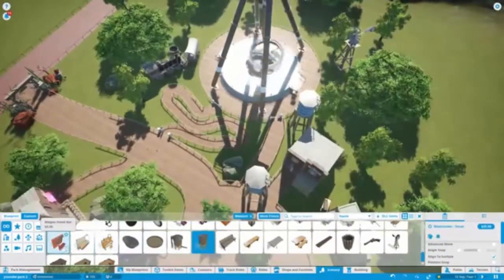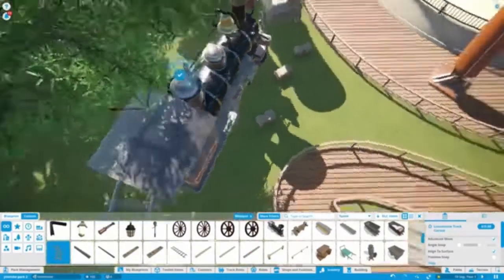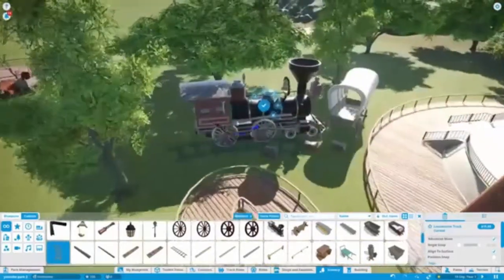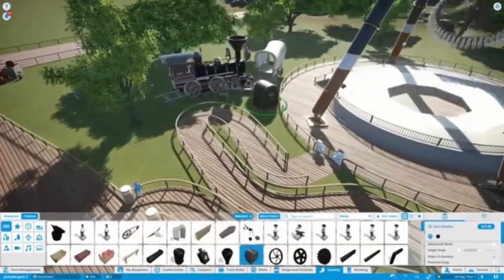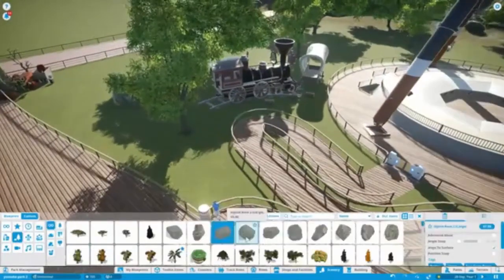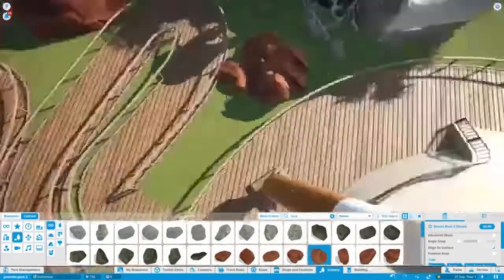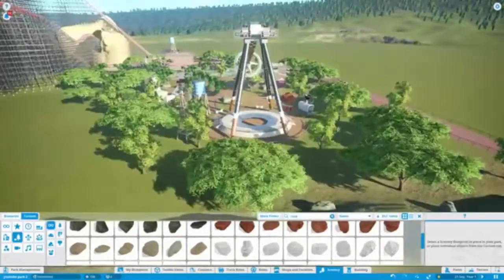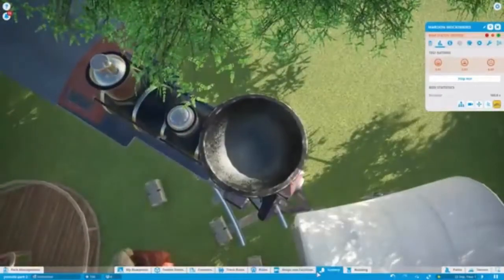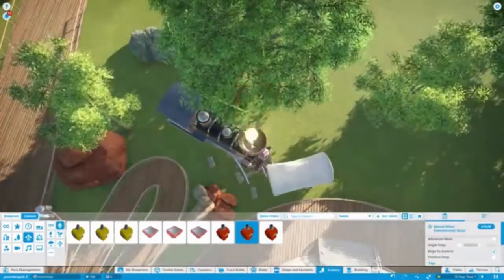For this park I've decided to theme it to the default content packs that come with the game, because I don't have any of the DLC. This means I've only got the default content, and if there are lots of theming items in the same theme I'm going to use those — for example sci-fi, pirate, and obviously western. We're just theming it up here, doing a bit of rock work, and it's a pretty nicely themed area.